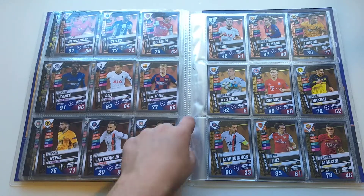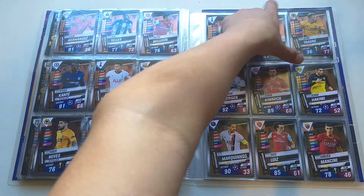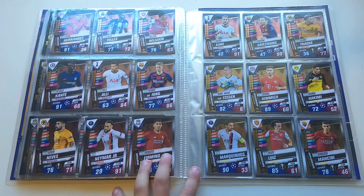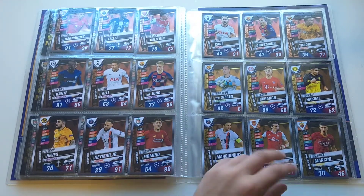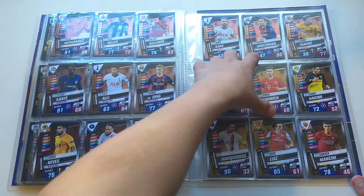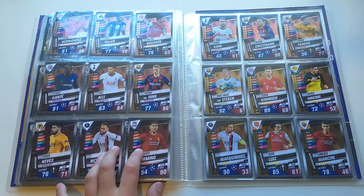Now we've got the Match Attacks Masters — these were included in starter packs. I do like these cards and the effect is great. Well done to Topps for including these in starter packs, not just tins. I've also got the Match Attacks Superstars and I do like the design of these — I like how they've included players you wouldn't usually get in that mega tin.